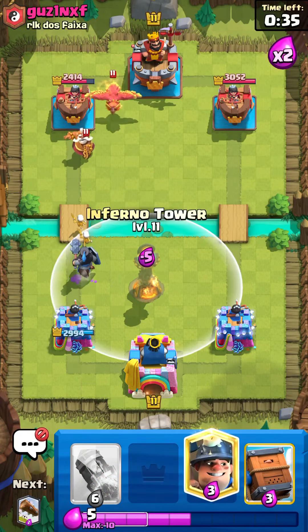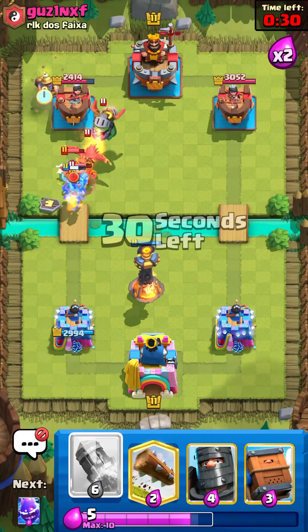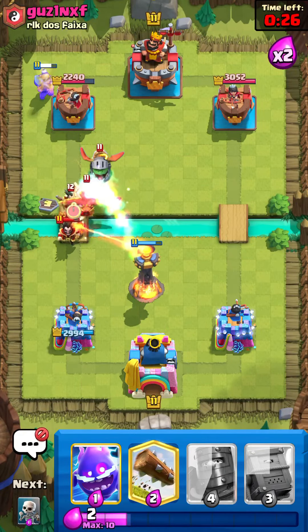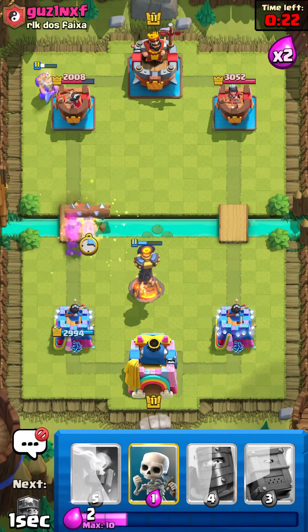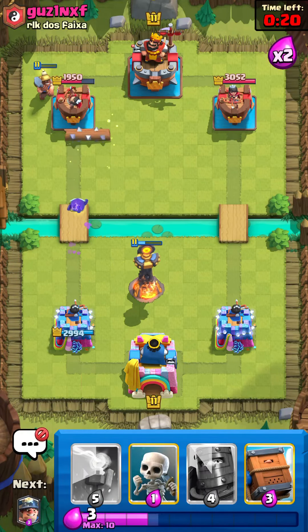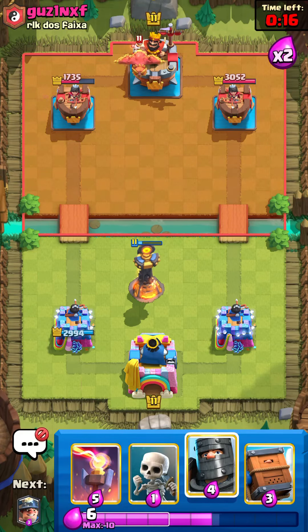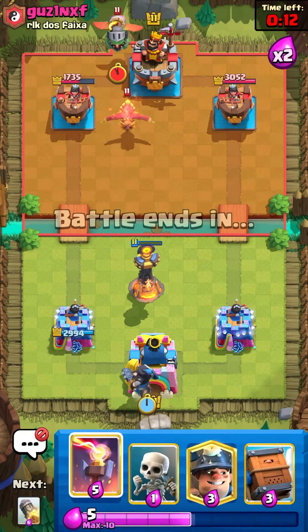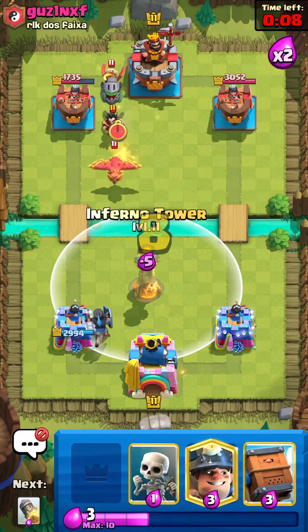Looks like he's going to set up some sort of big push here with Phoenix — Phoenix Monk, Inferno Dragon, E-Wiz. This is pretty good Rocket value, assuming he doesn't pop the ability, which would be pretty crazy. We do miss the E-Wiz in front but hit literally everything else, so I will take that. And I forgot about the nerf on the Phoenix where it just dies to a Log, so I didn't even need the E-Spirit. I think it connected though, so not bad.